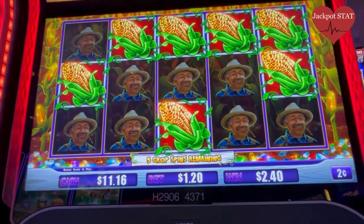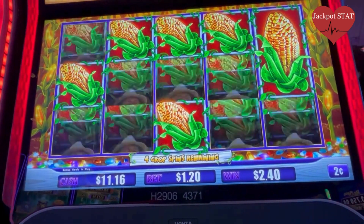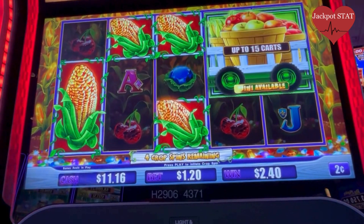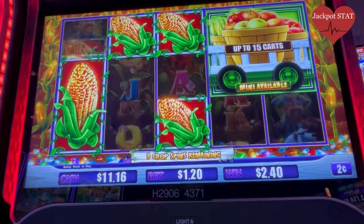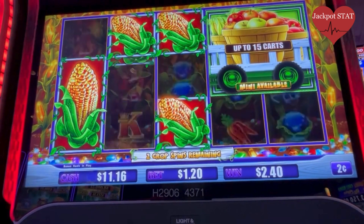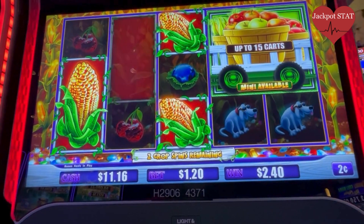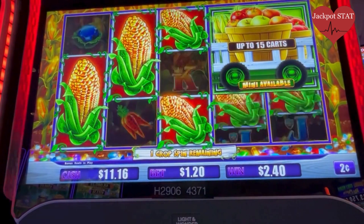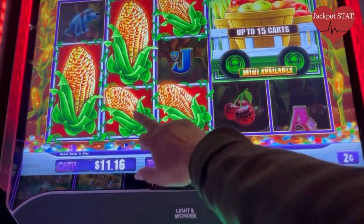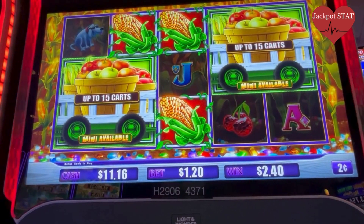Alright, come on now. Let's drop them horns. Nice. Come on, let's get that major. Come on now. Nice. Two more. Come on, drop it, drop it, drop it. We need one right here. Okay, oh that's good. Alright, too many availabilities.